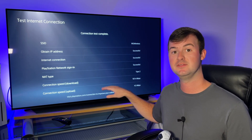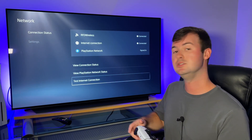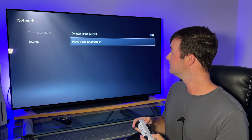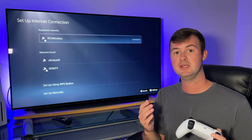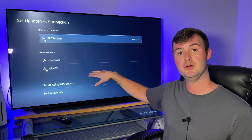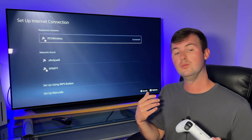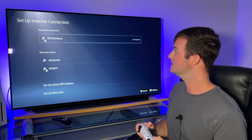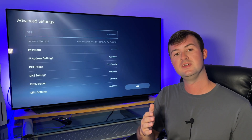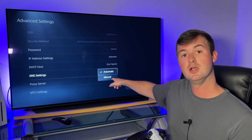Once you have a baseline reading of your internet connection speed, go back and put in the new DNS servers. Do that by going up to where it says Network Settings, then Set Up Internet Connection. Find the network you want to connect to, select that name, go down to Advanced Settings, then down to where it says DNS Settings, and go into Manual.